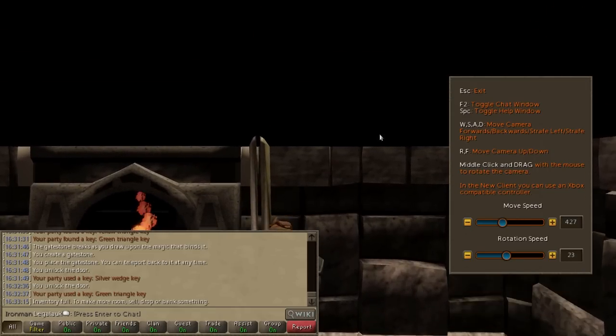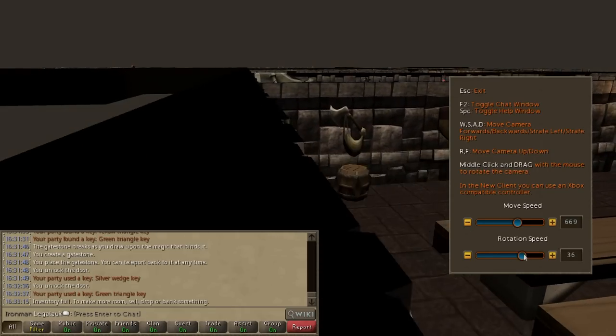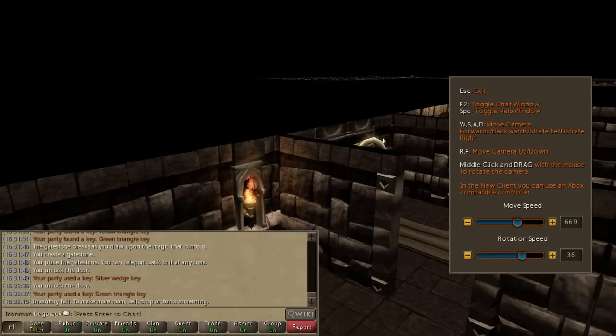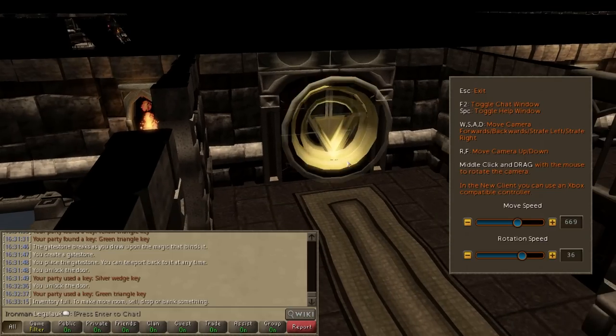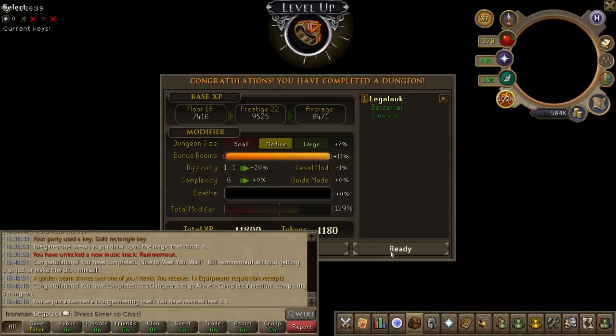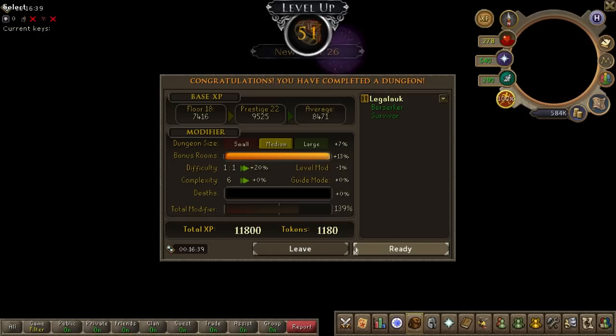I took a small break from dungeoneering to get my magic level from 29 to 32. This unlocks the ability to make a personal gate stone, which allows me two checkpoints essentially within each dungeon — a huge quality of life as I wanted to start doing medium-sized floors for bigger experience drops. I just went over to the trolls in Burthorpe and got this level in less than five minutes, and also got a lot of good herblore experience out of it. We now have bound cosmic runes and will always have access to the gate stone teleport. Mediums are the way to go — I'm just going to do a handful of these and I'm all set for tokens.